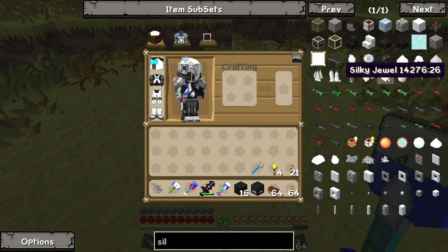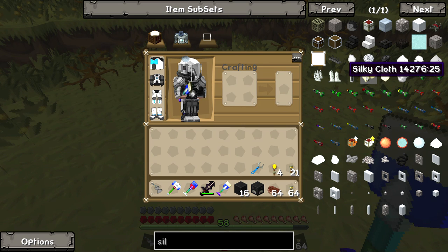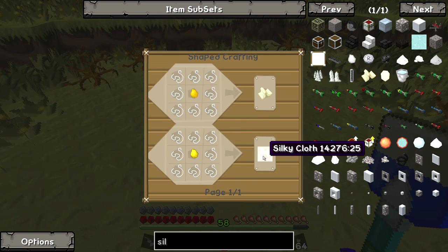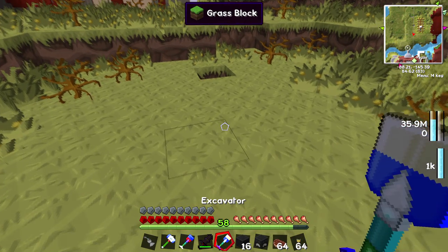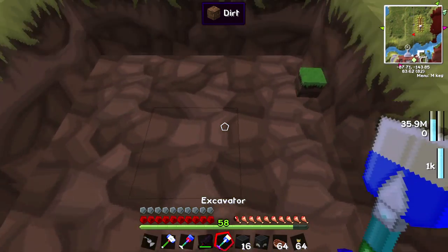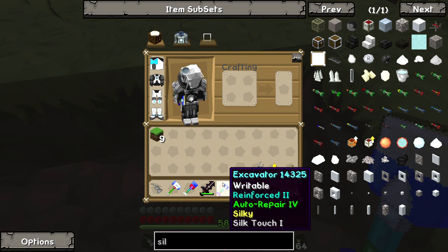You can make a silky jewel, attach it to the tool as one of the modifiers, and you get Silky, which is Silk Touch 1. To make the silky jewel, first make four silky cloth - that's an aluminum brass nugget or a gold nugget and some string, spiders, flax, whatever makes silky cloth. Make four of those and combine with an emerald to make the silky jewel. Then attach it to your tool in the appropriate Tinker's Construct modifier bench. When you dig up dirt that has grass on it, you pick up a grass block with the grass intact.